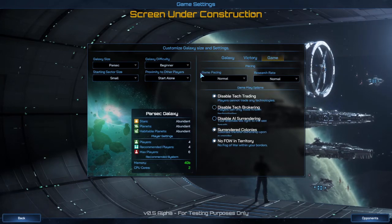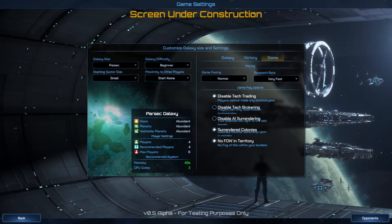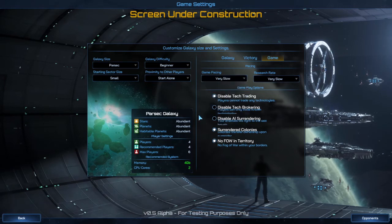Now for the game pacing and research rate, I want to put a little bit more time into getting to know all of my technologies, so I'm going to turn it slow. And game pacing — I want it to go ahead and move slow. This is how it was set to default. I guess you can disable tech brokering if you want. You can disable AI surrendering so that they fight till the last stand.